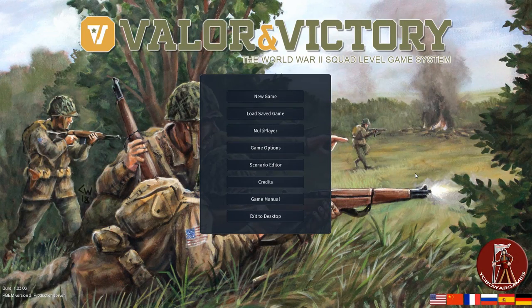Valor and Victory, the strategic World War II squad level board game, has come to the PC. It came a few months ago, and just now the new and first DLC in the series, Stalingrad, has been released. In this video, I will walk you through Valor and Victory and the new DLC, Stalingrad, to show you how the game is played, what the different options are, and why you should consider adding this to your Steam library.